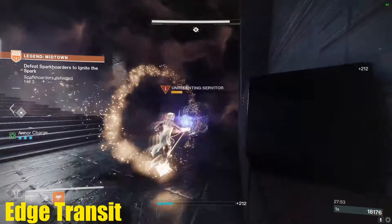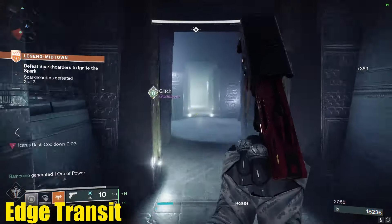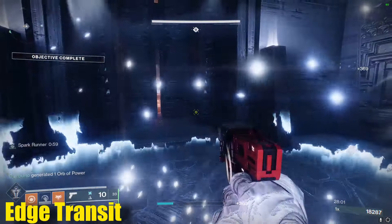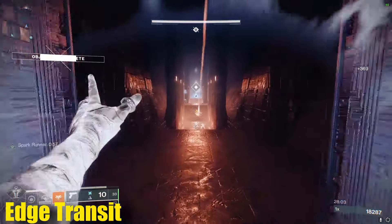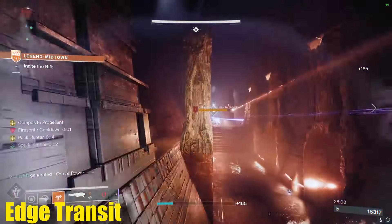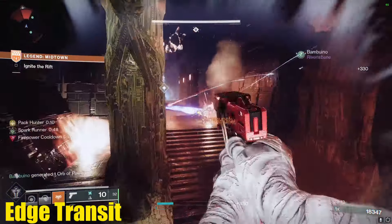We're going to start off with the obvious, and this is Edge Transit. This is probably the biggest or most hyped weapon from the Brave Arsenal as a whole. It's one of the best DPS weapons in the game right now, and it actually currently has the best burst DPS of any legendary weapon in the entire game. So it's got a lot of things going for it, but let's dig into the rolls you should actually be going for.